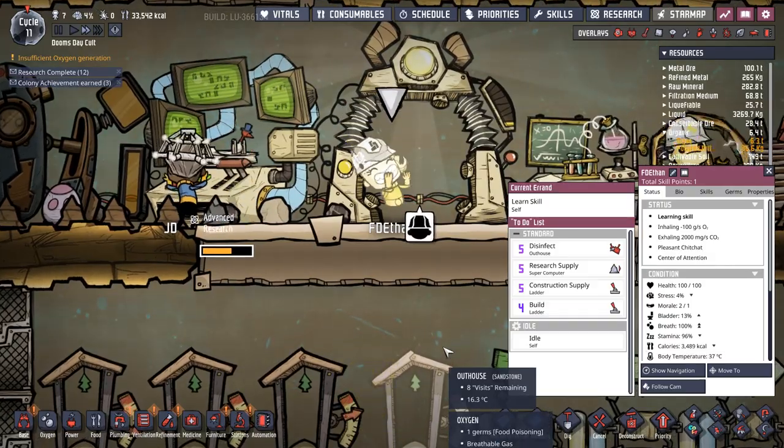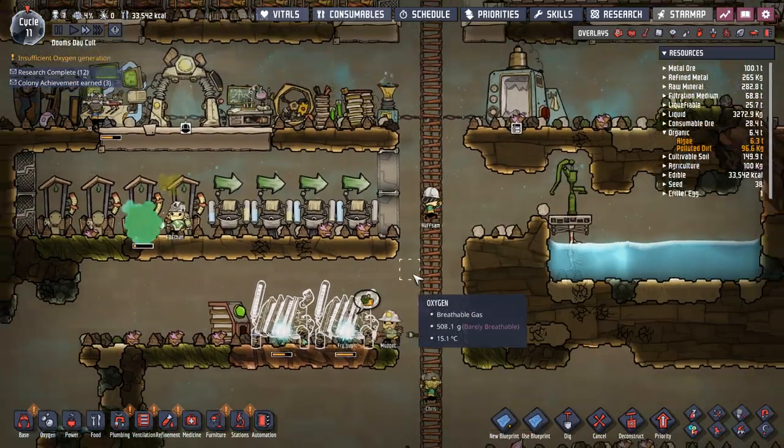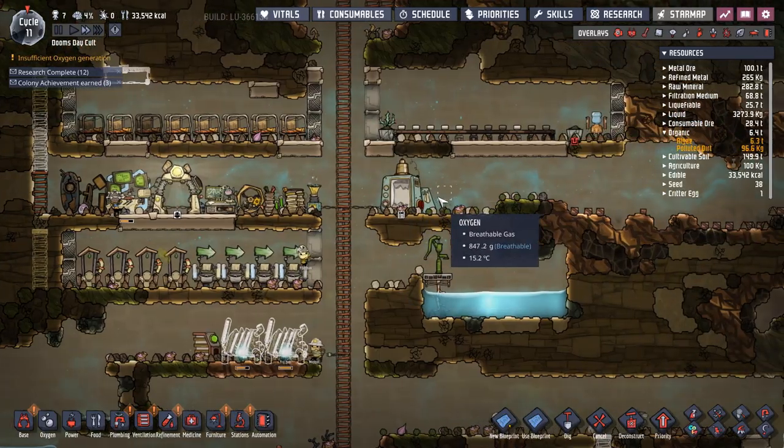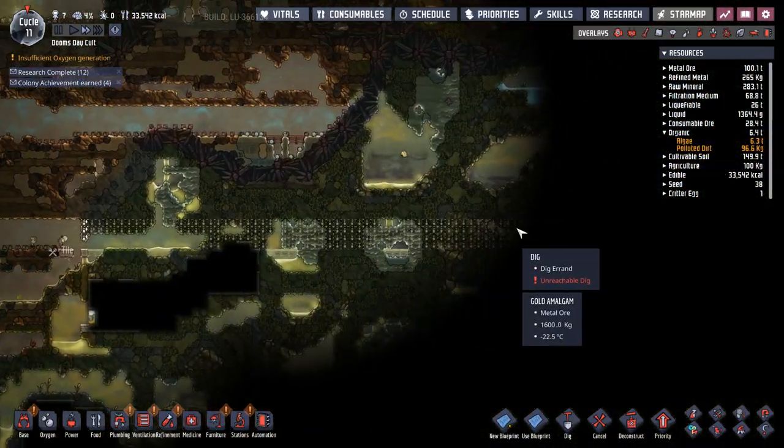The game had another one of those giant pauses for no reason whatsoever, so Ethan's got his hat and we need to get the research knocked out as fast as possible so we can actually get some proper plumbed bathrooms.